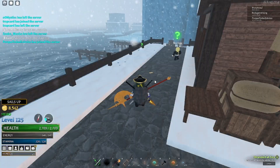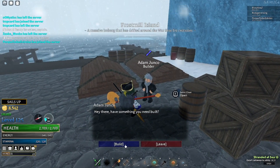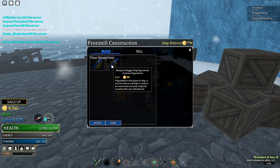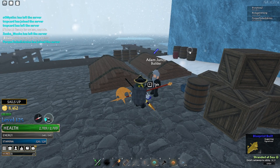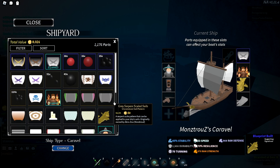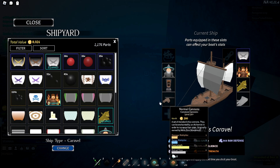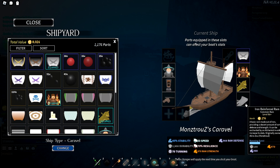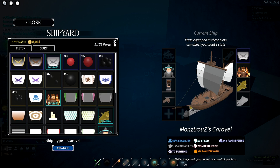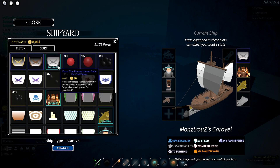For blueprints, find the guy with a blueprint icon over his name, talk to him, and pay a fee to use them. For example, a figurehead costs 80 gold - you buy it, build it, and apply it in your shipyard. That's purely cosmetic. The ram I mentioned earlier is also a blueprint - you get it from cargo dropped by pirate ships, marine ships, or whatever you attack. It's not guaranteed each time but will happen eventually. The same goes for sails.